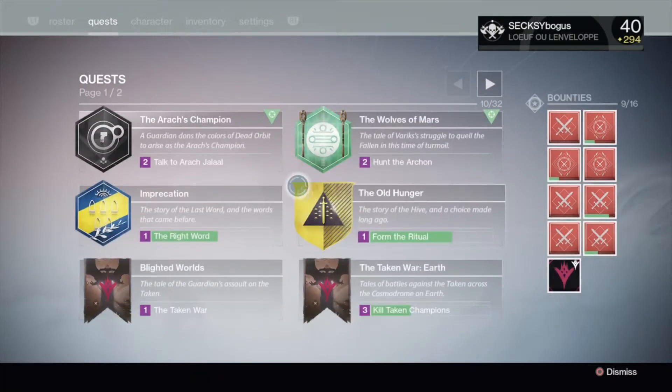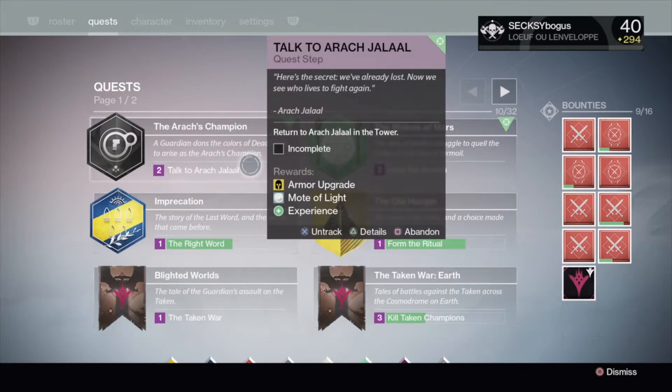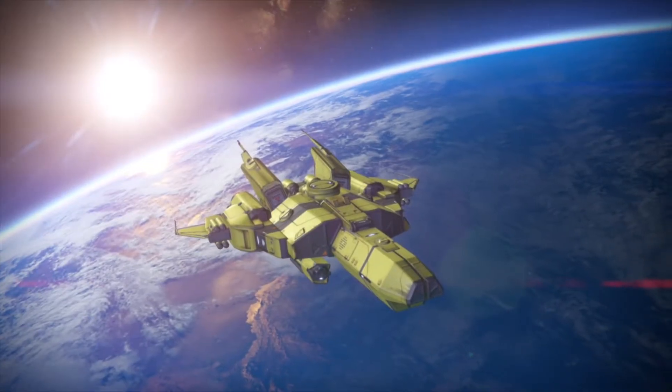Hey YouTube, SexyBoogies here for another Destiny video. In this video I will show you what the Exotic Dead Orbit class item for the Warlock looks like. The exotic bond is called Light Beyond.